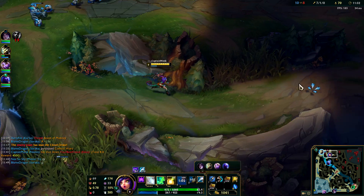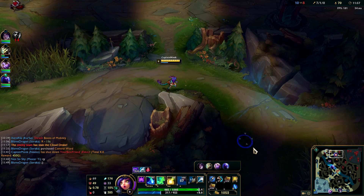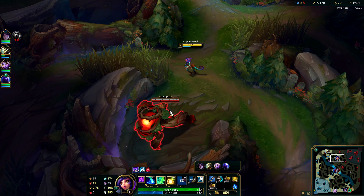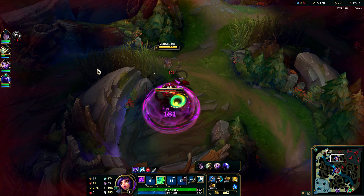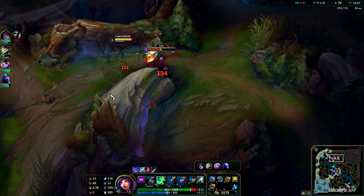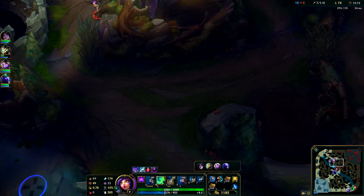That ultimate looks super cool! I mostly broke Ekko's shield with his W. Got a red buff. I'm kind of worried about using all my spells to clear this, but clearing it quickly is the name of the game. If Udyr shows up I'll have to duke him.